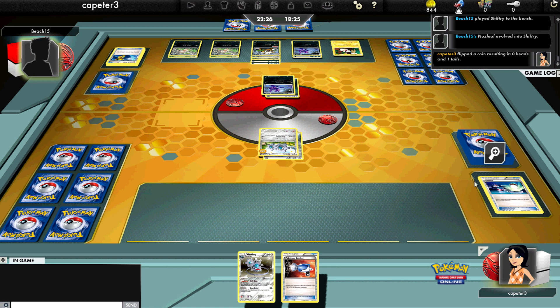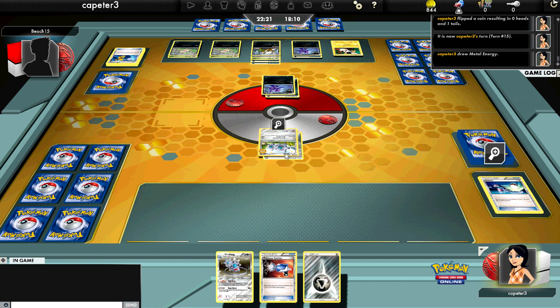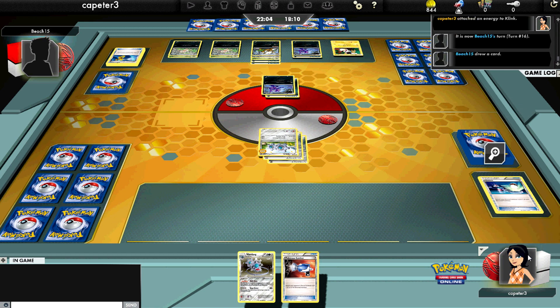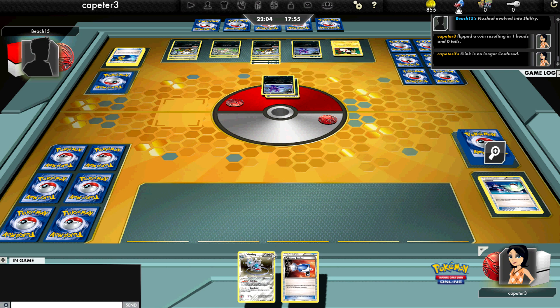I could have used the Catcher on a Shiftry to prevent him getting his Devolution Sprays back. He keeps flipping tails at the moment, gets a Super Rod back. I am still not drawing a Supporter! I'll attach and hold the Catcher hoping to top-deck a Computer Search. He finally hits heads — and there goes my last Pokemon. In the rematch, I hit Supporters, was able to draw and shuffle and do things. He hit Shiftry heads quite a bit, but it just wasn't enough to keep up.